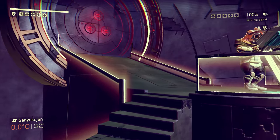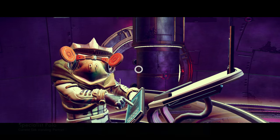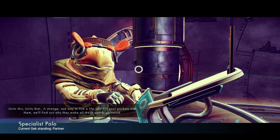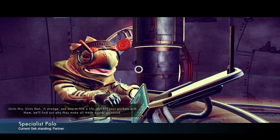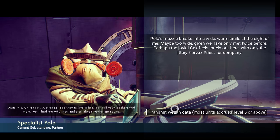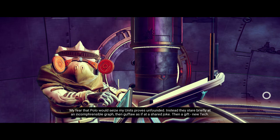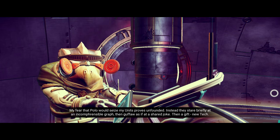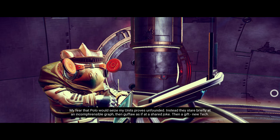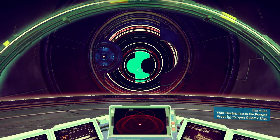You might think you shouldn't go into black holes, but in No Man's Sky you can go through them and come out the other side. The trick is that going inside a black hole saves you hundreds of thousands of light years compared to using your warp technology to travel from point A to point B. You'll just warp through and end up tons of light years ahead.